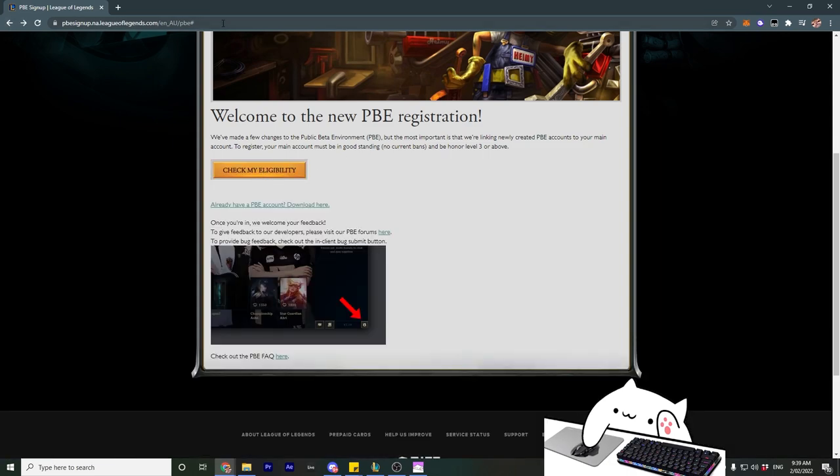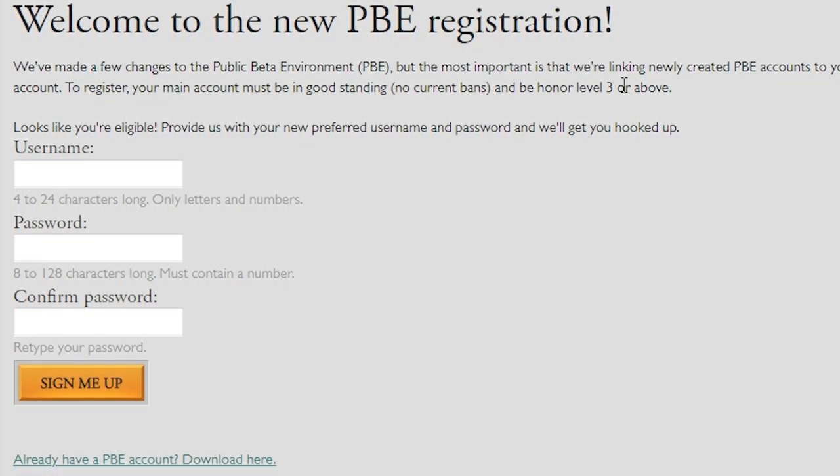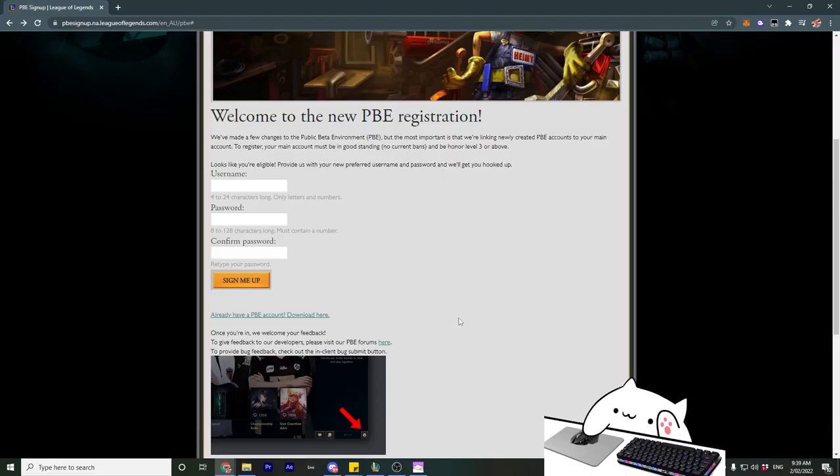All you need to do is click the link in the description and go check your eligibility. All you need to be eligible is for your account to be in good standing — so no current bans — and be on level 3 or above. Then you put your details in and you get signed up.